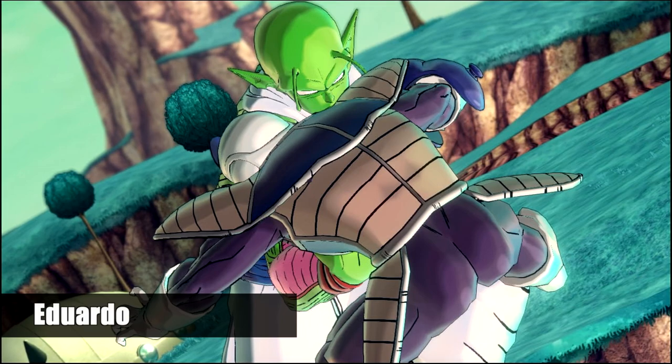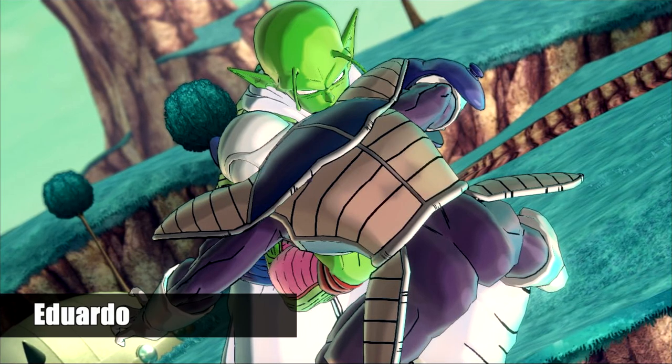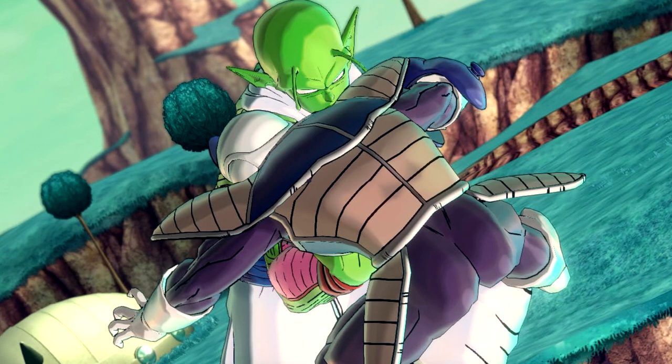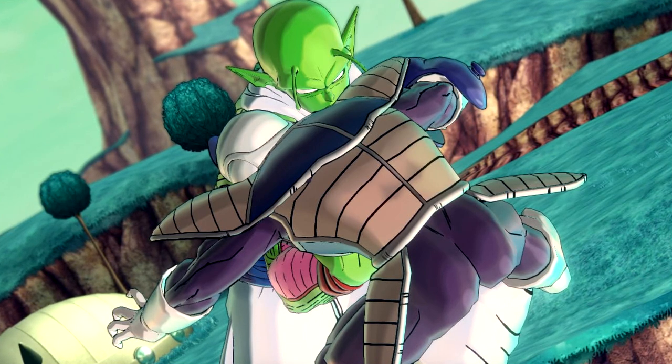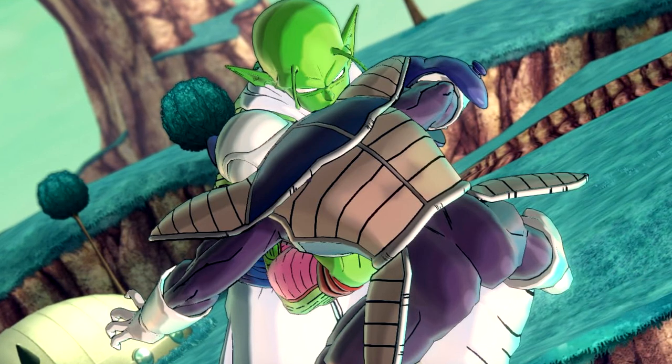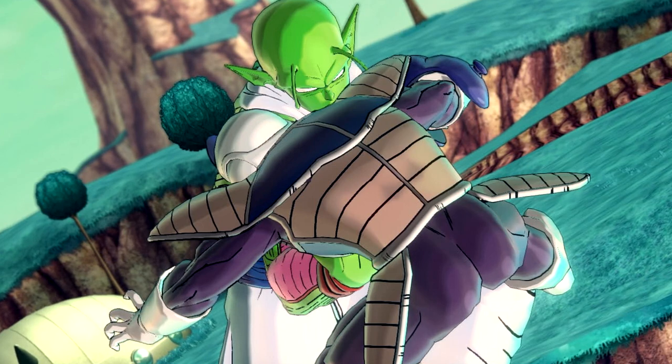Our number 9 slot comes from Eduardo, and this is Nail gut-punching a Frater Force Army soldier. You get a nice tilt in there, the background looks really nice, and it's a telephoto shot. No border, but it doesn't really need it. It's a very nice shot and it pleases me quite a bit.